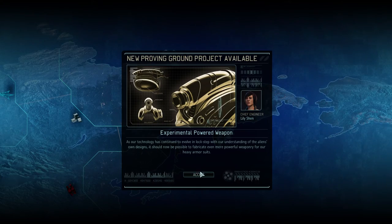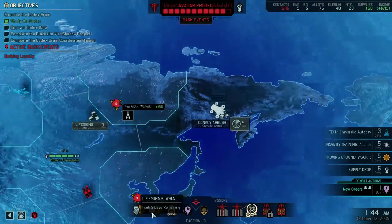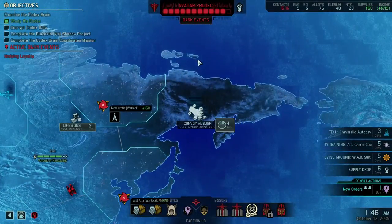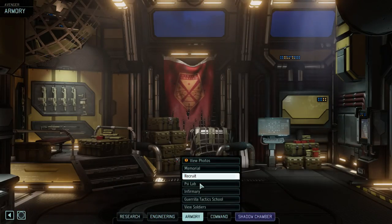Experimental powered weapon — so we can do that now. That might be nice. Got a nice thing to get for that. Just put it on someone — like Kand or something, I don't know.